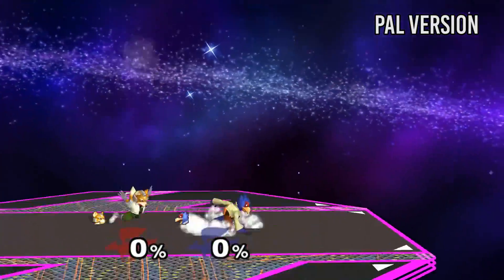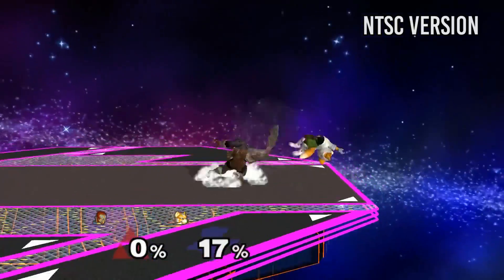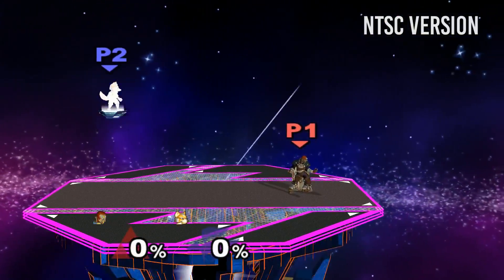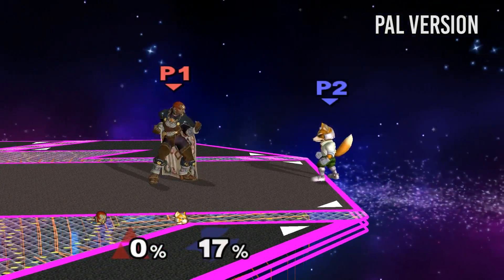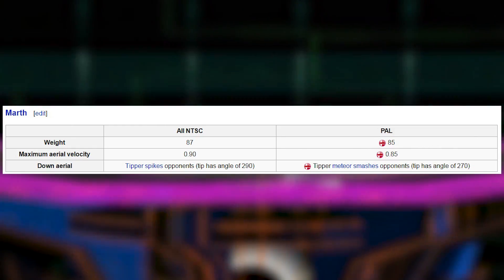Last but not least, Fox's up B in PAL travels less distance than his up B in NTSC. Despite this, Fox's up B is still better than Falco's up B in PAL. For whatever reason, Sakurai and his development team decided that the great king of evil also needed a nerf — forward air is much weaker in terms of knockback. Because of this, back air is an overall better move for Ganon in neutral and for killing.